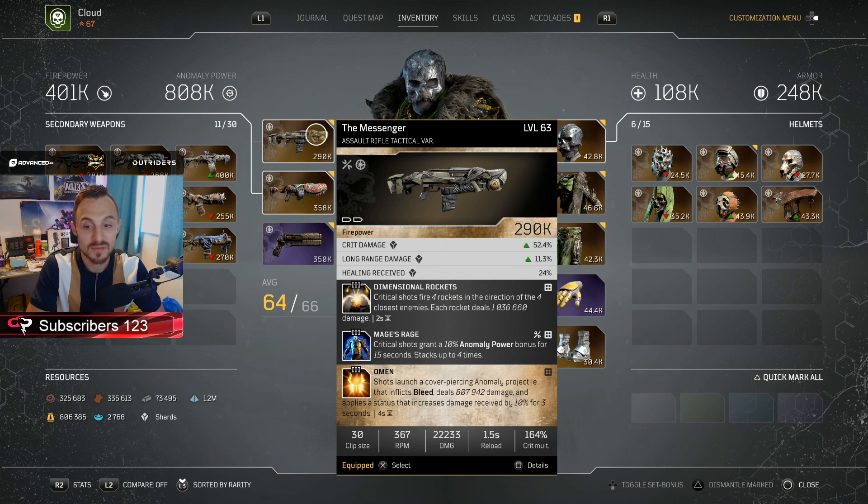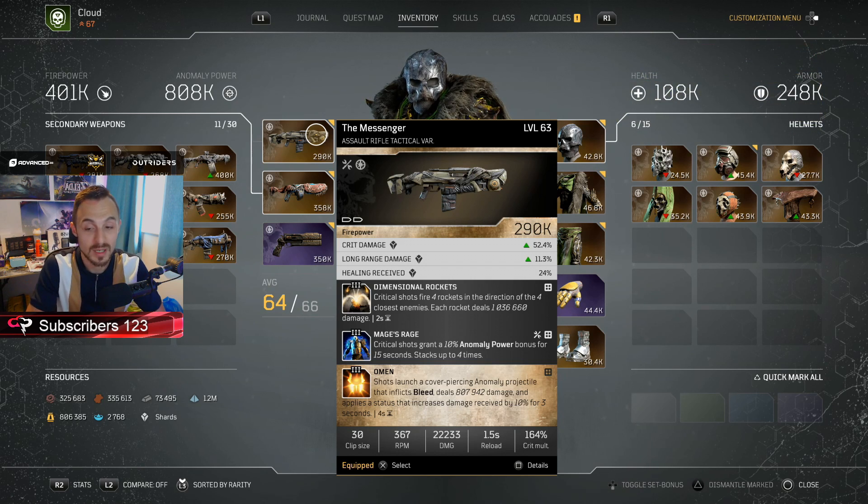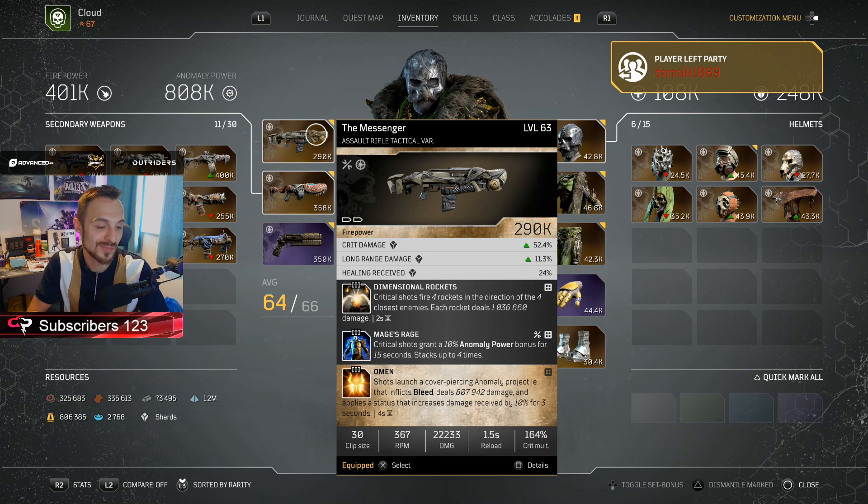Omen also applies a status that increases damage received by 10% for 3 seconds, and deals a buff of 807,000 damage. This is an absolutely huge mod and everyone has been talking about it recently alongside Mage's Rage. If you can get a double roll with that, the Dimensional Rockets on top just gives a nice added extra where four rockets attract towards the closest enemies every time you hit a critical shot, and each rocket deals over a million in damage. It's freaking insane — one you need in your arsenal.